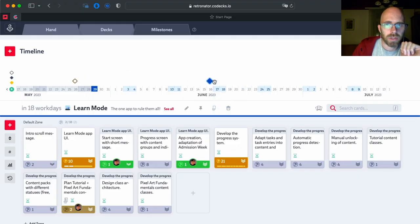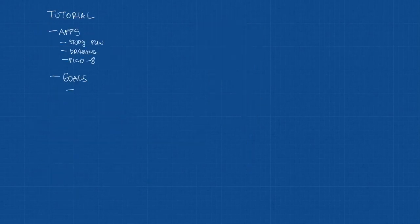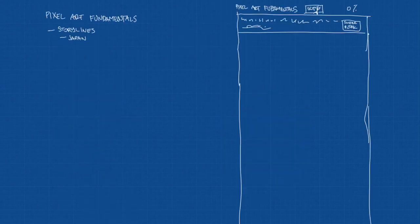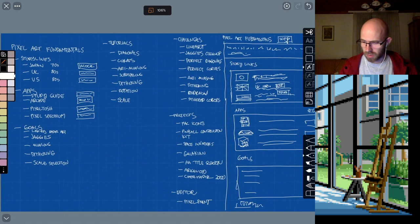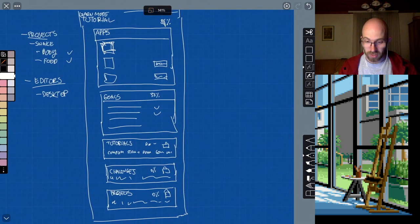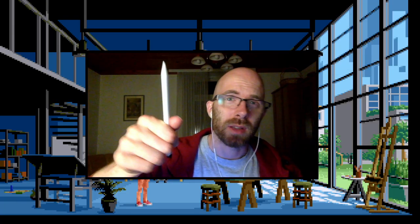Hello and welcome to another sprint. I'm very excited this time because we are in the final stretches. This is the current milestone. I'm starting early because this week I'll be at Castle Game Jam, so I have to push the sprint a little bit earlier. It's not June yet, but this is the June sprint. Learn Mode is the name of the app I'm working on, and today I'm going to be designing and planning what content will go into the tutorial and the pixel art fundamentals, which is what will come out by end of year approximately. Our goal right now is to create the Learn Mode app that shows a breakdown of all the goals.